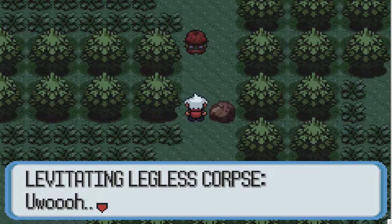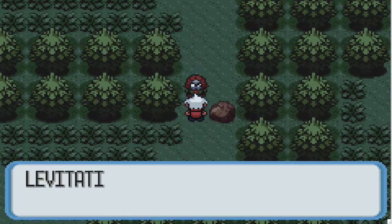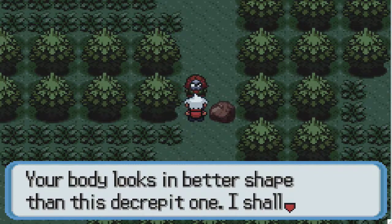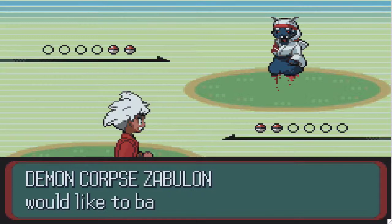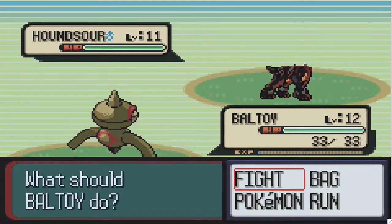Young one, your body looks in better shape - Mr. Crevet, I shall possess you instead! Okay, so our hard boss fight is against the floating legless corpse Zabulon, and she has a Houndsour which is a headless Houndour.